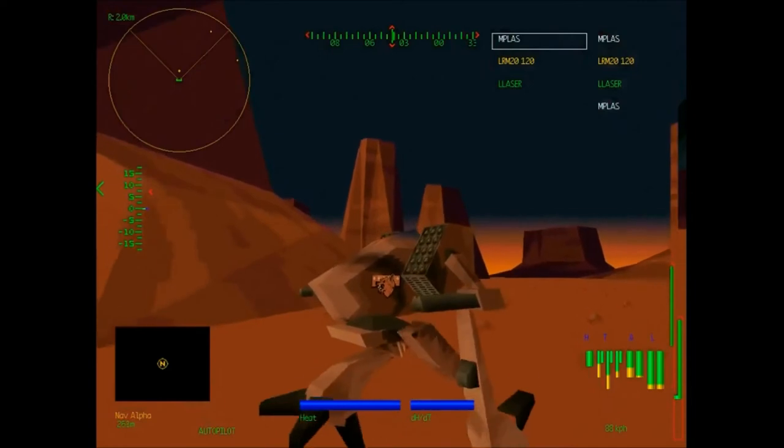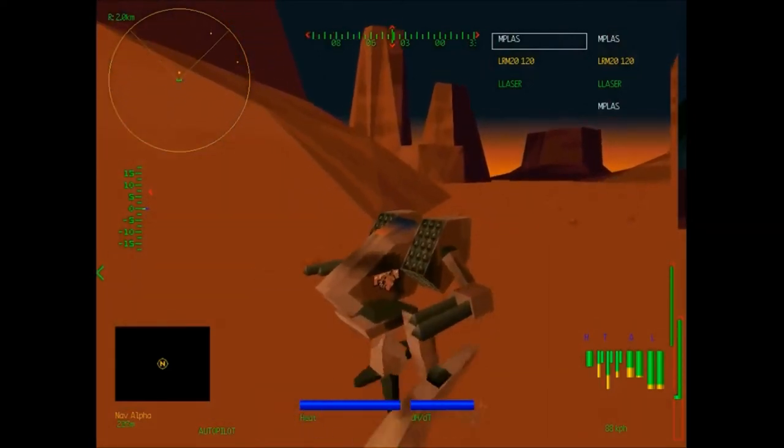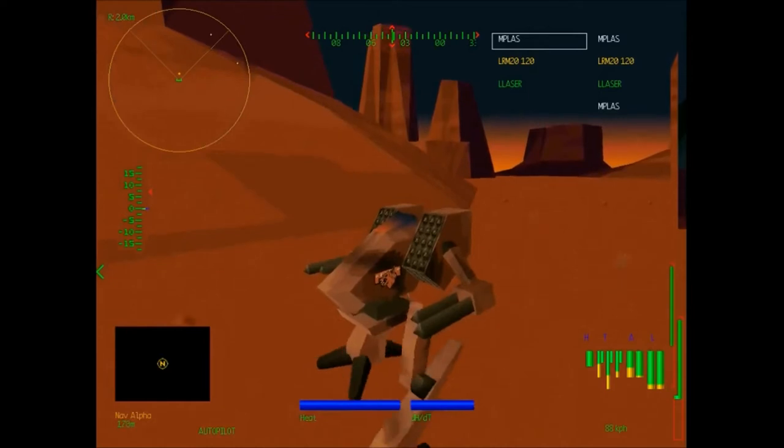Let's take a look at our desert camouflage — we're nicely camouflaged into this red and brown desert.